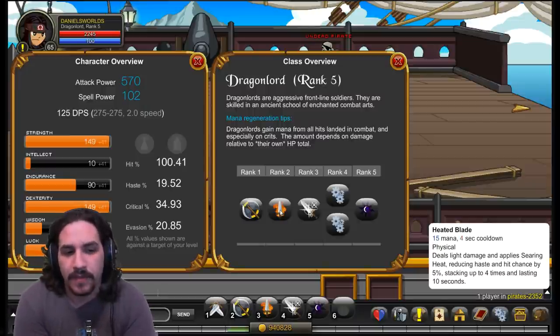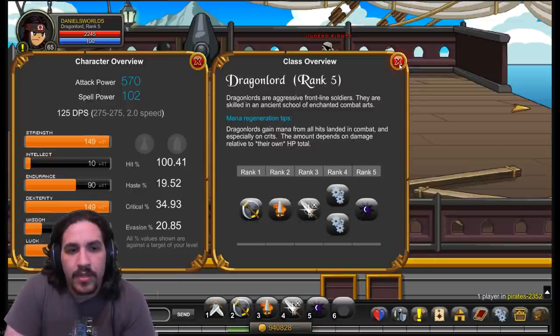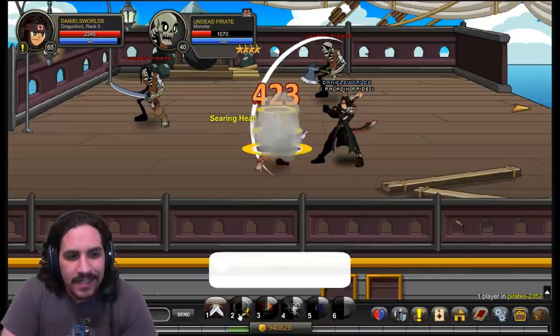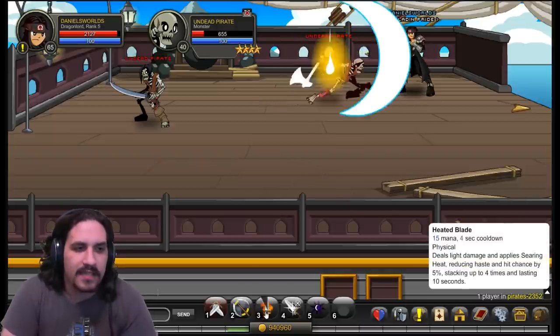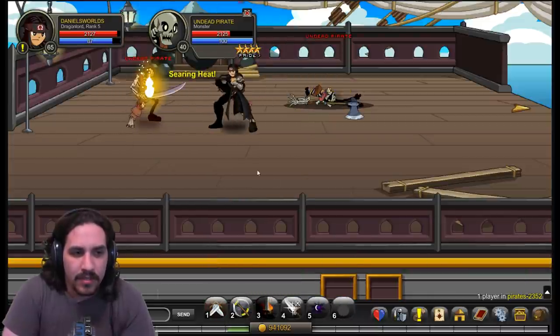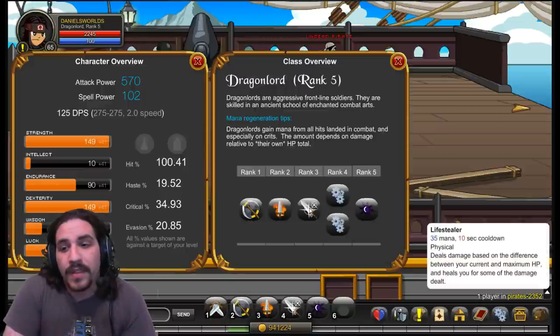Heated Blade costs 15 mana on a 4-second cooldown. It deals a small amount of damage to the target and applies Searing Heat. Each stack of Searing Heat increases your haste and hit chance by 5%, stacking up to 4 times, lasting 10 seconds. While the damage is very low, it can ramp up on a crit. This ability is primarily there for stacking to increase your haste and hit chance, helping reduce cooldowns and deal more damage — you really don't care about its damage output.